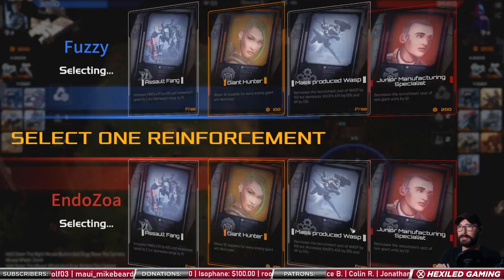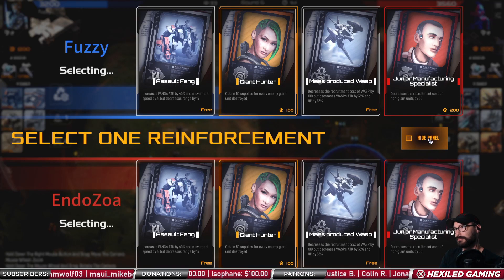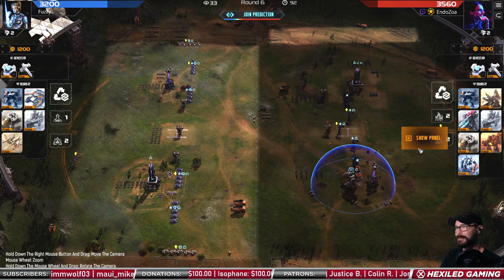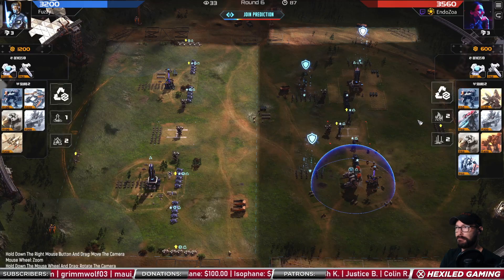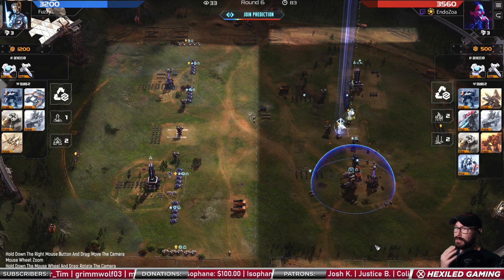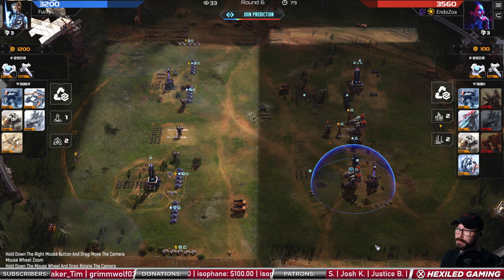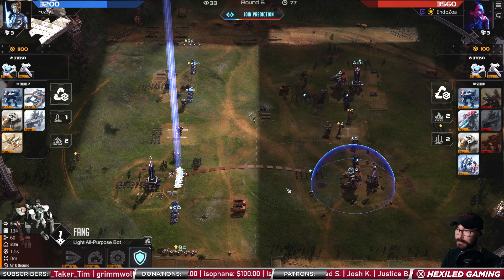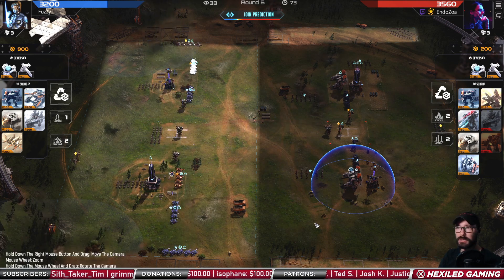Round six. Mass produced wasp on the left side, AA for the right. Fangs — light AA, and then marksman. So wasps could do all right for a round.